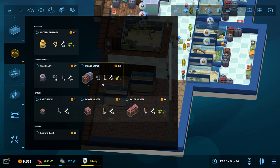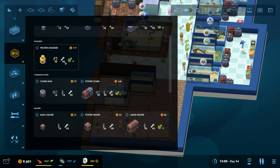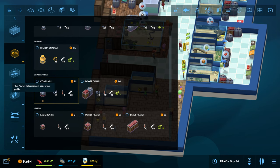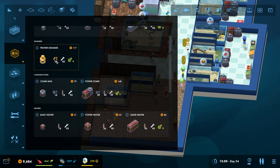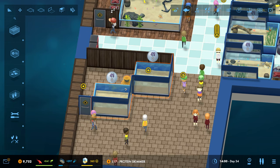We've got quite a few options here. Protein skimmer - helps achieve higher water quality. Basic water quality too. Let's get this in - I'm going to do them both.